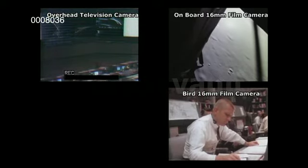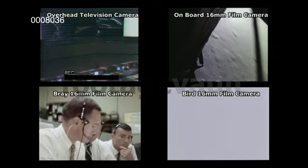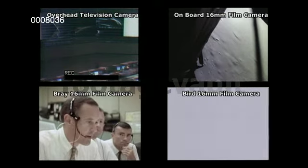Roger, understand, go for landing. 3,000 feet. Copy. Alarm — 1201, 1201. Roger, 1201 alarm, same type. We're go, flight. Okay, we're go, we're go, same type, we're go.